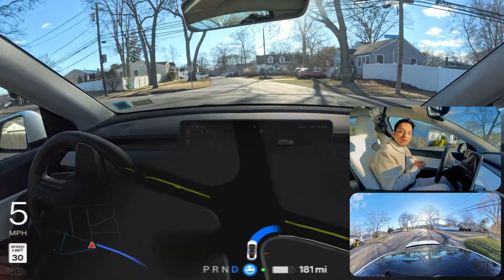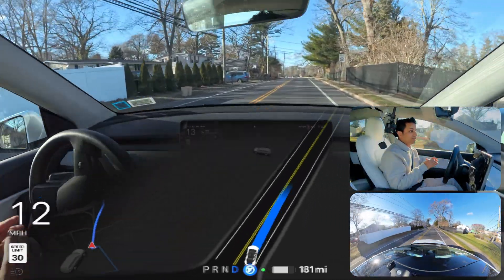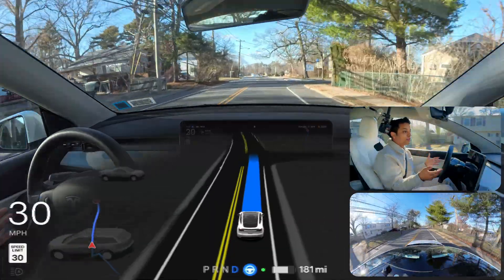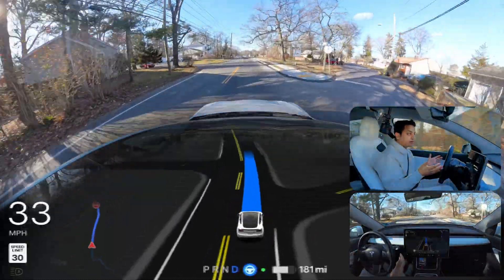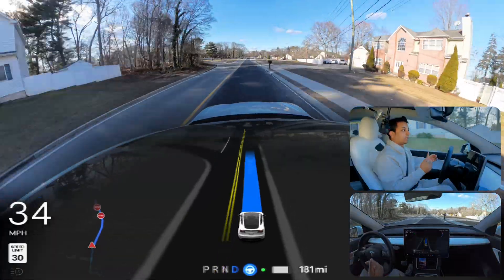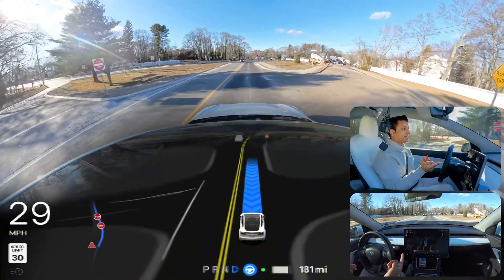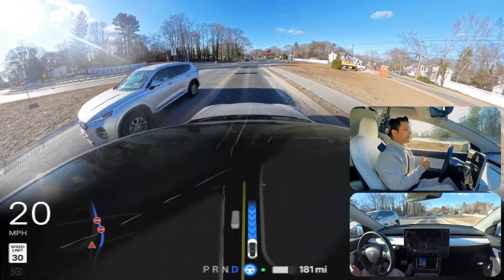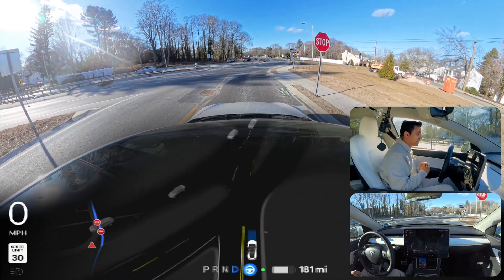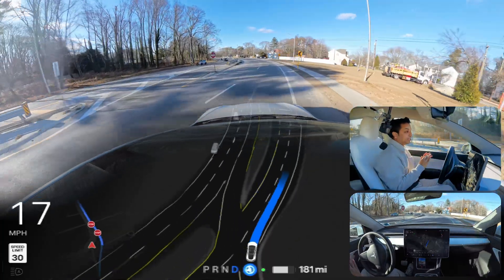We're making a right turn to see how FSD handles a brand new road. Version 13 tries to follow the GPS, but since this is a brand new road the GPS doesn't count — we need to rely only on the cameras and what it sees. The car is turning on the right indicator. Very good job — making a right turn with nothing on our left. We can proceed. Very good job, amazing.